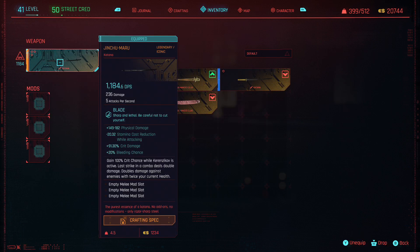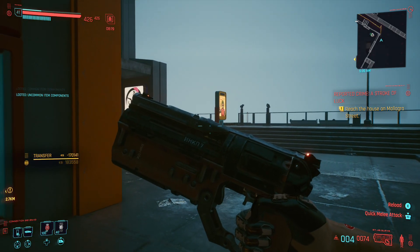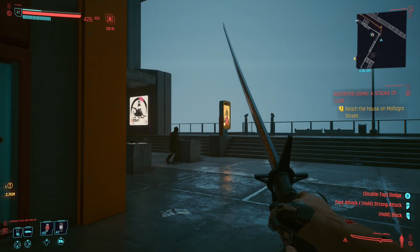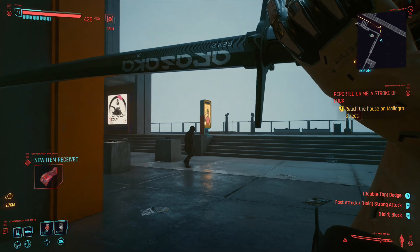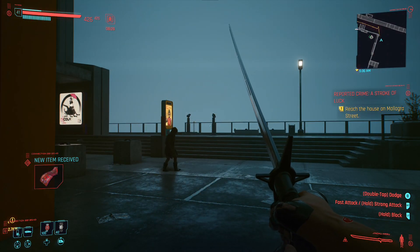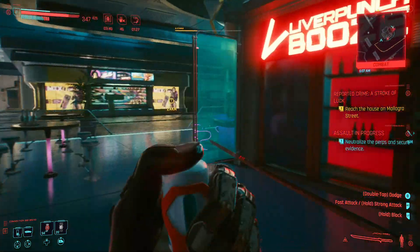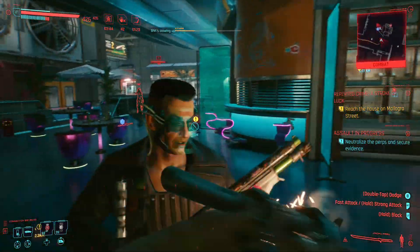I've been putting in over a hundred hours into this game so far, doing plenty of side missions, gigs, and NCPD missions while also focusing on the main story. And I can honestly tell you, I haven't been able to really stockpile a lot of legendary, epic, or rare item components. So make sure that you are dedicated to the type of legendary item you want to craft. These special components can also be used to upgrade any legendary items that you have if you don't have the crafting spec for them. It all benefits from putting your perk points into the right crafting perks.